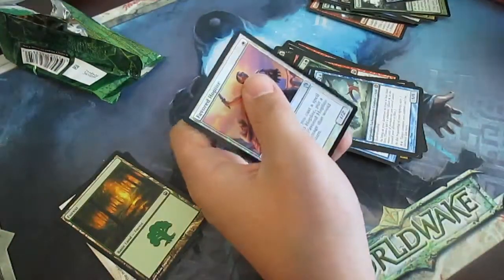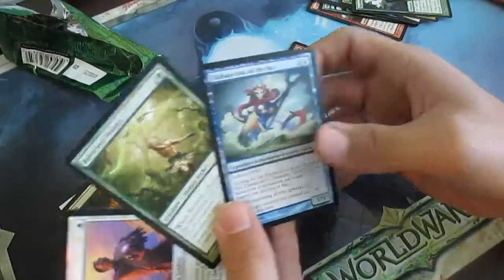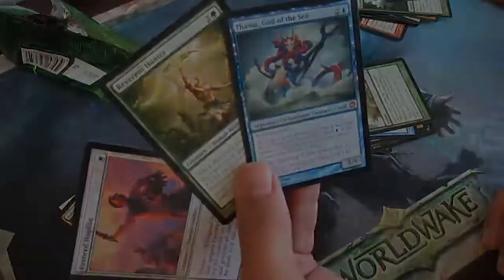So overall, pretty sweet pack opening. We've got our foil Battlewise Hoplite, a Reverent Hunter, and a Thassa, God of the Sea. Thanks for watching — please comment, subscribe, and keep watching for our Magic videos.